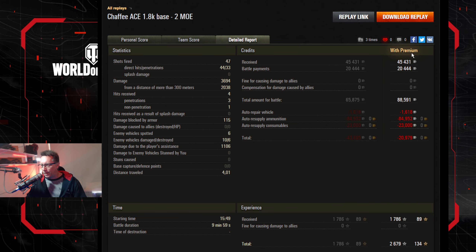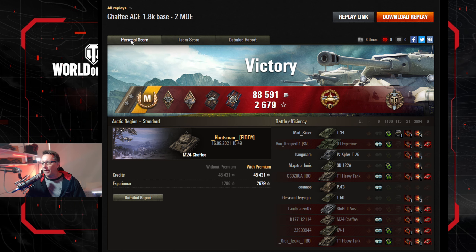Did he make credits? Hell no — even with boosters running it's still costing him 21,000 credits after tax with a premium account in that 10-minute game. He was firing a lot of APCR and paying full price for premium consumables. But that's what you've got to do if you're going for marks of excellence. If he keeps playing like that, Huntsman, you'll have a third mark very soon indeed.